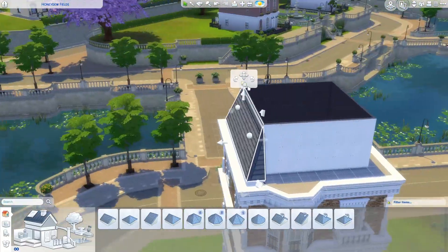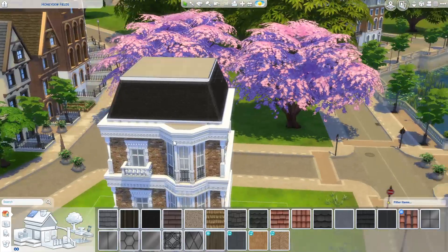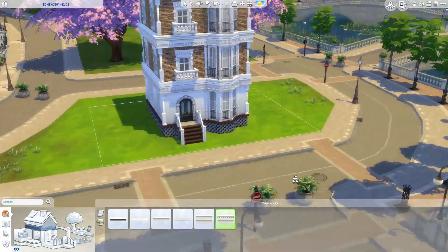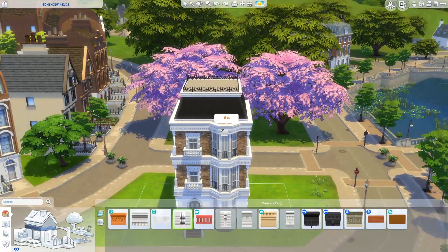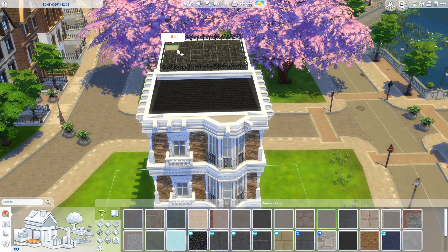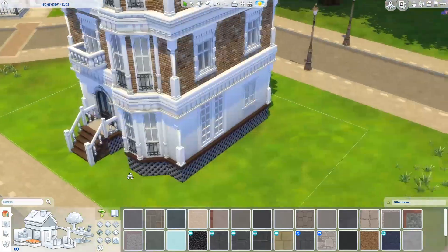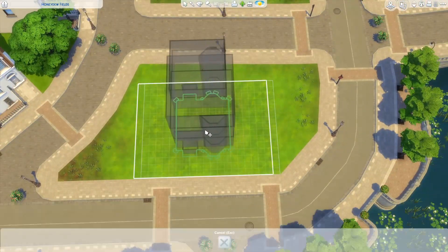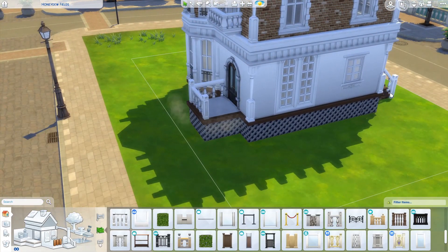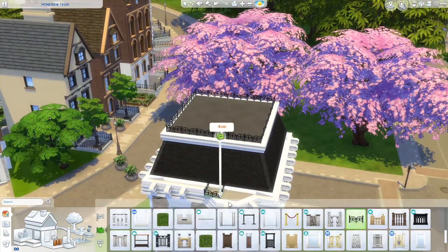Within those apartments I wanted the sims to have absolutely everything they'd need for university life. It wasn't one of those builds with a messy student look — it wasn't grungy at all. It was built for the Foxbury Institute, like a really fancy London townhouse with a really quite posh interior. It's kind of a ready-to-move-in space where you can make it your own rather than me adding personality into each apartment.